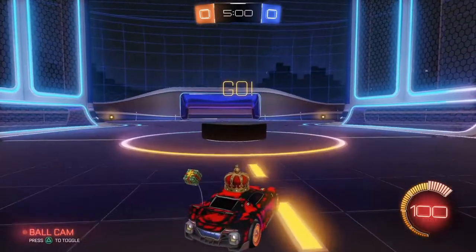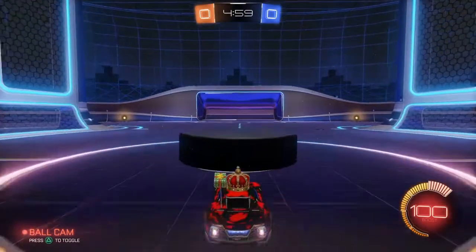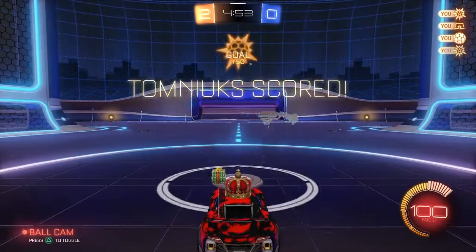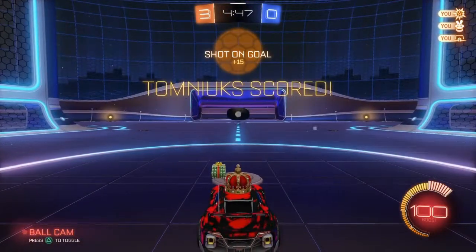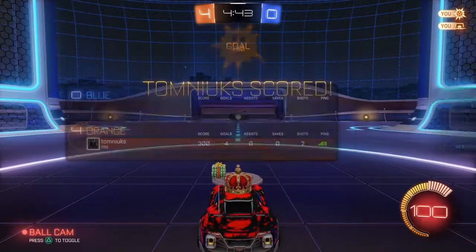What you want to do when you're in is position yourself so it keeps going in. Just make sure you position yourself — as you can see, the puck spawns on me and then it launches it forward, putting it into the goal.